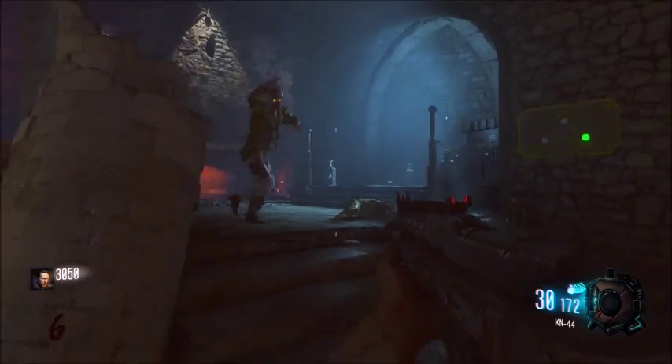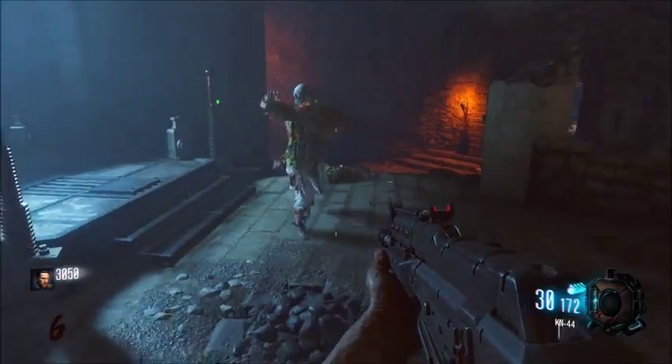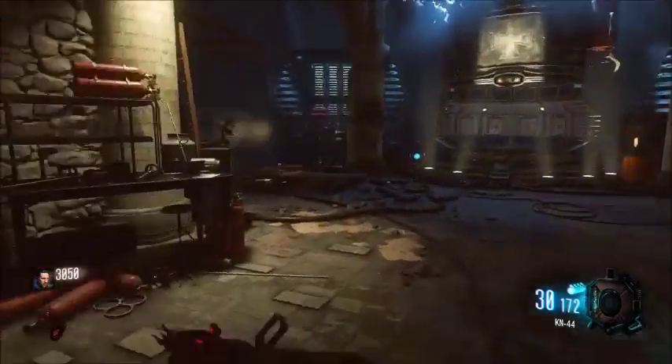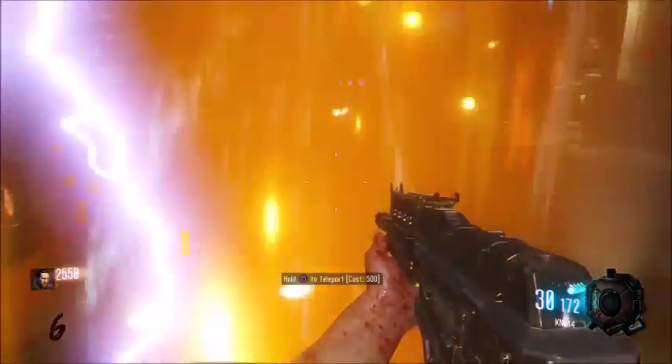The next part: you want to come down here right next to the pyramid and the cemetery area, and right here it'll tell you to teleport the PAP pieces, like before. Right behind it is a teleporter — you have to open up that door, but it's already open — so you want to go through here.